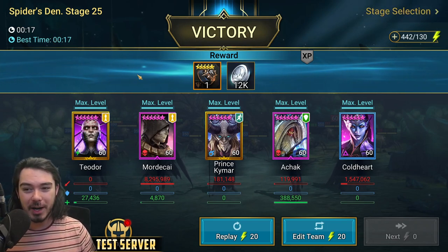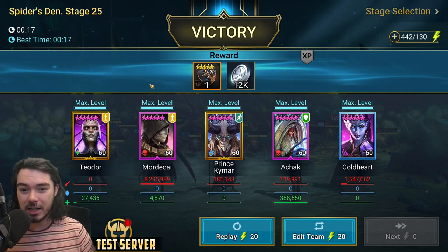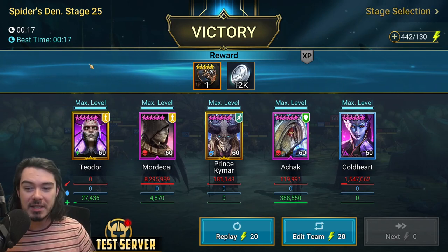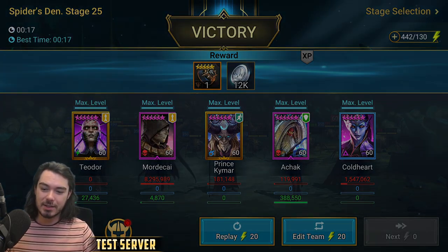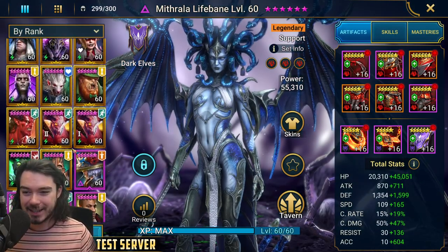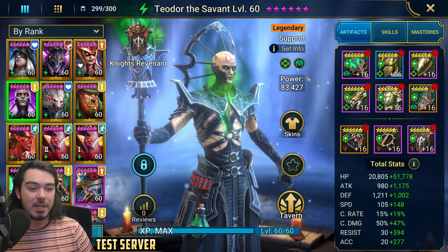Unless you're buying energy or gems, you're going to be able to rip through all of your energy pretty much as fast as you can get it. This champion is just absolutely insane — absolutely busted.